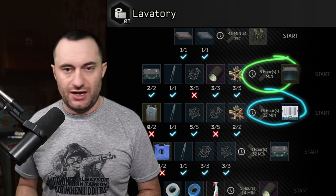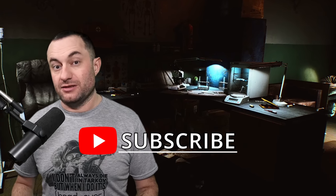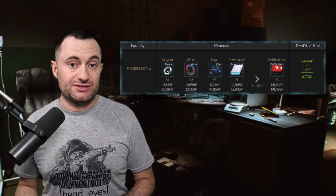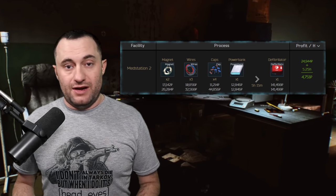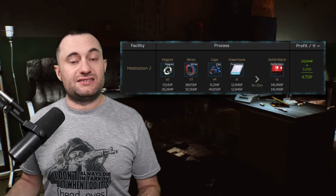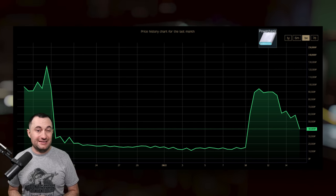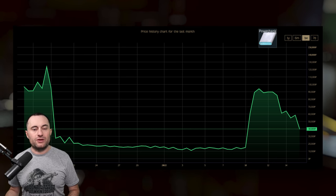A note on long crafts across all modules: these are the crafts to run when you're getting off for the night, so you get the longest craft possible to help your hideout skills. In the med station, the long craft is technically propitals or SJ6s — unless you have a non-found-in-raid power bank. Those are worth about 13k non-FIR, but you can use them to craft defibs for about 30k total profit over several hours. If you have a found-in-raid power bank, just sell it on the flea market — it's worth way more there.